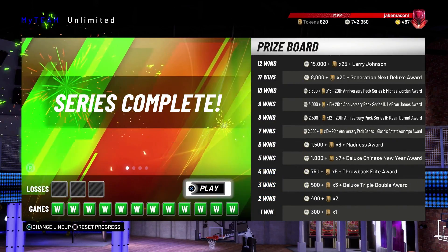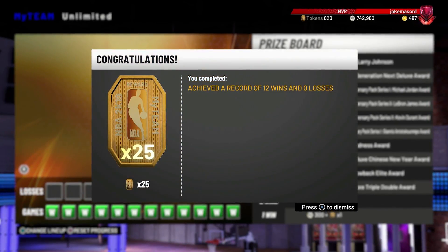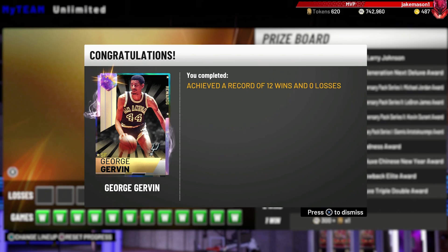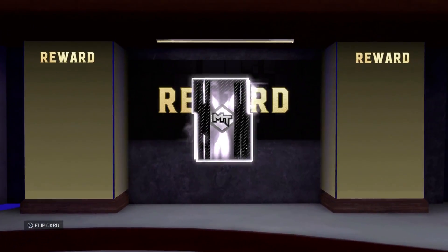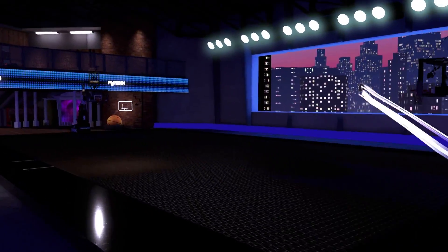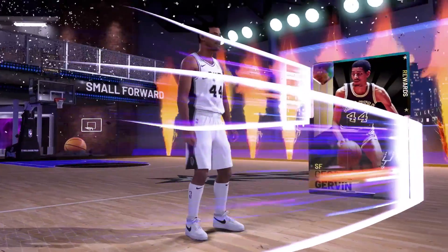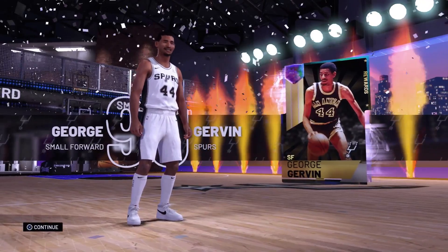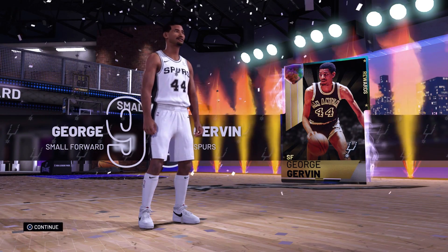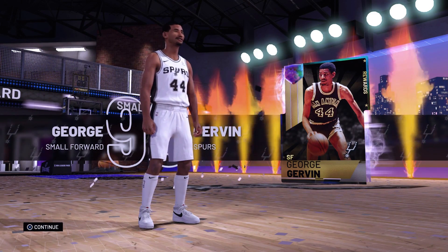Series complete — this one had to get sweaty for sure. We get 15,000 MT, 25 tokens, and Pink Diamond Larry Johnson — who we already have. And bang, there it is: Galaxy Opal George Gervin. We get right into the pack opening and I'm going to appreciate this Galaxy Opal glow, because I'm never pulling a Galaxy Opal in packs on my account. Small forward, San Antonio Spurs — Galaxy Opal George Gervin. If y'all enjoyed this 12-0 video with the budget squad, drop a like, subscribe — road to 30,000 subs. Dope videos all summer. Thank you for the continued support, and let me know in the comments what you want to see next. Peace.